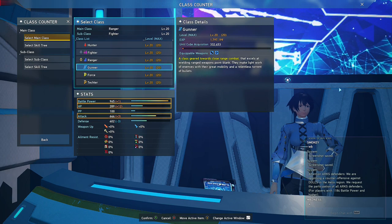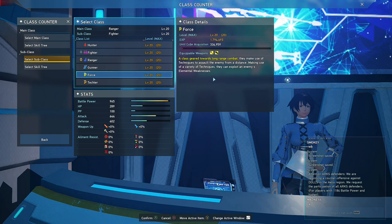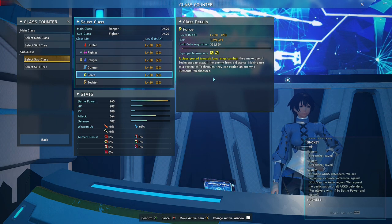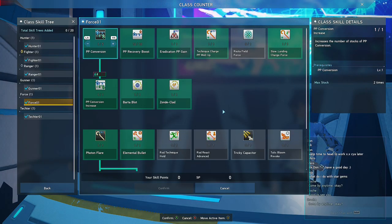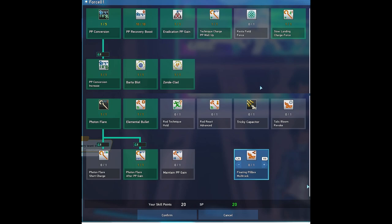Now, Gunner. What's the best subclass for Gunner? It's Force, because of its PP Recovery skills. If you've played Gunner, you've noticed that it chugs up a lot of PP just to keep Chain Trigger up, and Force will help greatly in many ways. I tried all the combinations and nothing helped Gunner other than Force. Here is my Force subclass skill tree.